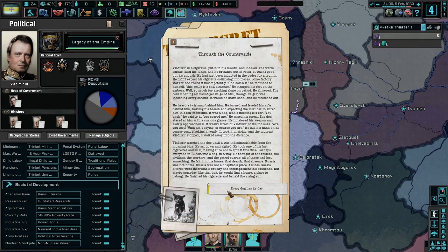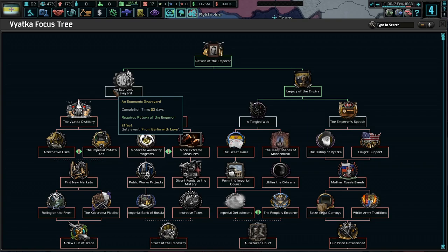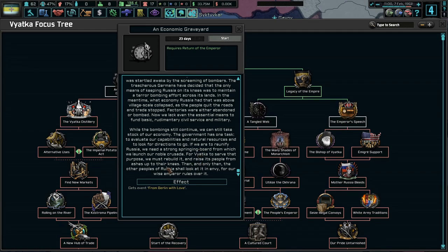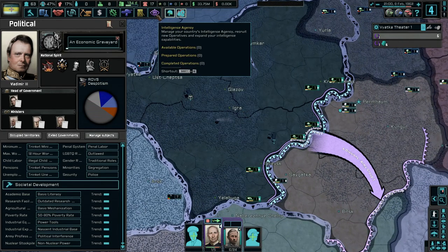Power tools throughout the countryside. Every dog has its day. Like I see the empire — very cool. More stability, the emperor's speech, a tangled web. An economic graveyard from Berlin with love — in the aftermath of the war, the then Grand Duke was startled awake by the screaming of bombers. The treacherous Germans decided that the only means of keeping Russia on its knees was to maintain a terror bombing effort across its land. What economy Russia had was above village-scale collapse. Factories were either abandoned or bombed — now we lack even the essential means to fund basic civil service and military.